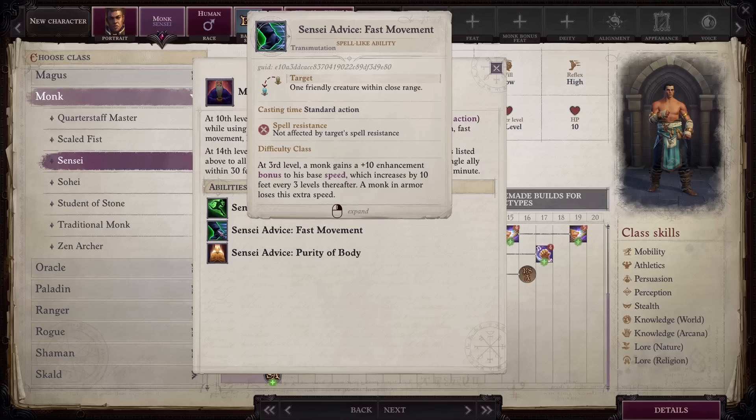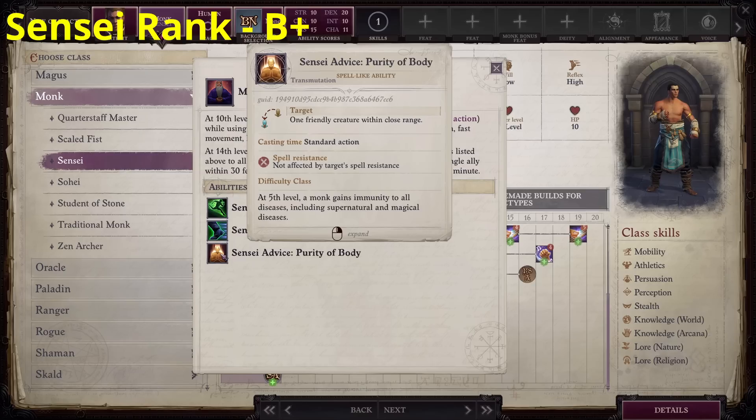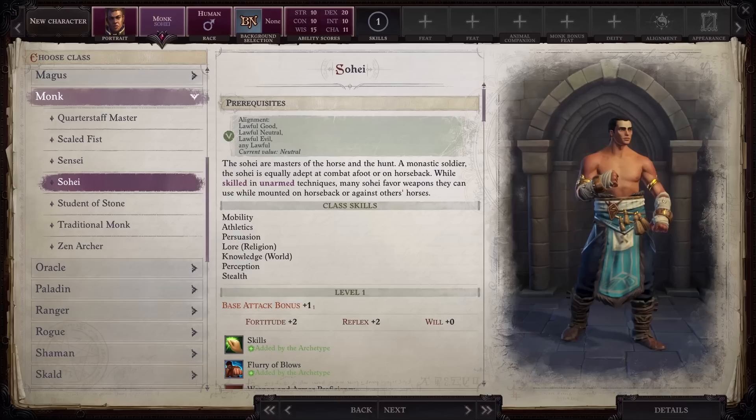Evasion will make your team more resilient against area of effect spellcasters, so this is definitely nice. Fast movement is the monk version that scales, and while it's not as good as haste, which you should be using regularly, it's still great for getting across the map quickly or sprinting into a fight. Finally, purity of body is good for your tanks, unless your tank is Seelah, considering she already has disease immunity by the time you get this ability. I rank this class B+. It's definitely serviceable, and being able to give your entire team true strike at one time is really nice, but in my opinion it doesn't feel like a monk. You lose too much of the base class to add on the bard capabilities.